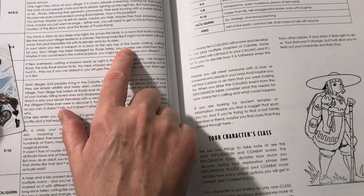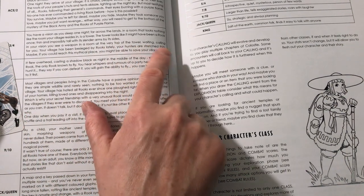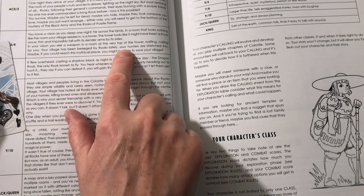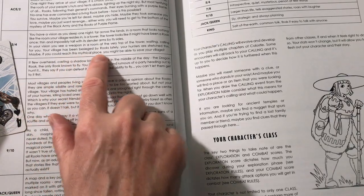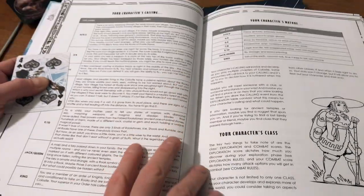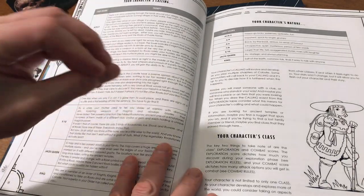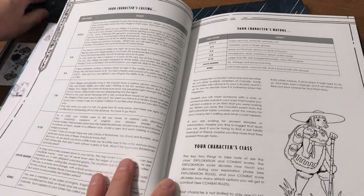In your vision, you see a weapon in a room at the very top of the tower, calling for you. Your village has been besieged by rooks lately and your hunters are stretched thin. Maybe if you could reach this mythical place, you might be able to save your village. So that is, in essence, a prompt — a reason for your character to do something.